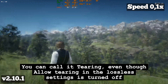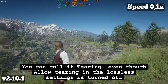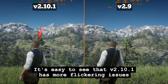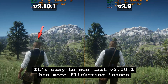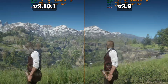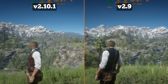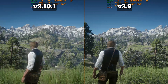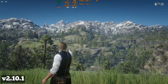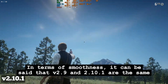You can call it tearing, even though tearing in the lossless settings is turned off. It's easy to see that V2.10.1 has more flickering issues. In terms of smoothness, it can be said that V2.9 and V2.10.1 are the same.